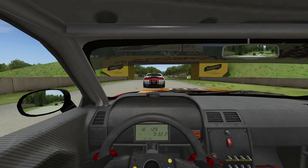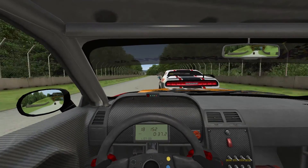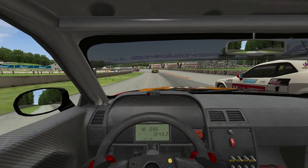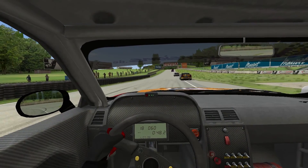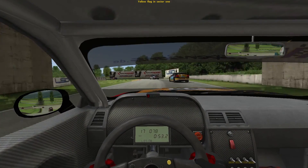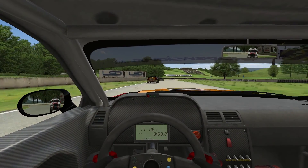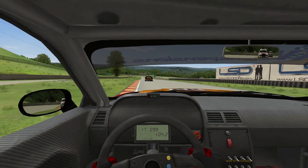Let's see if we can overtake cleanly this time. We're determined to keep on the left hand side. We're still side by side. I'm just pushing out the idea a little bit - he's just giving us the place in the corner. So now we're up to P6.